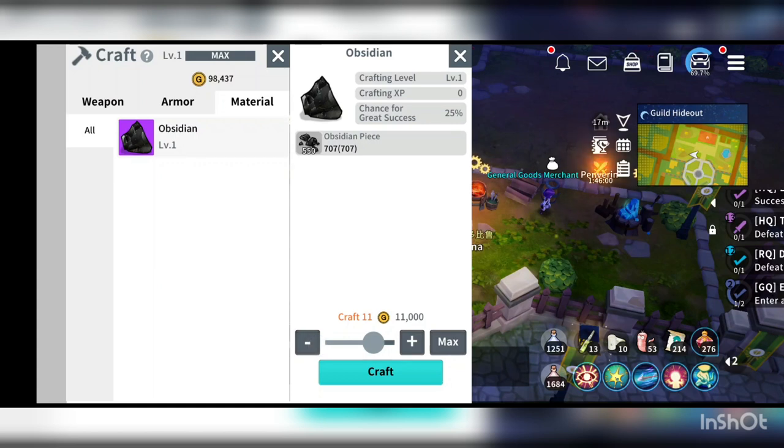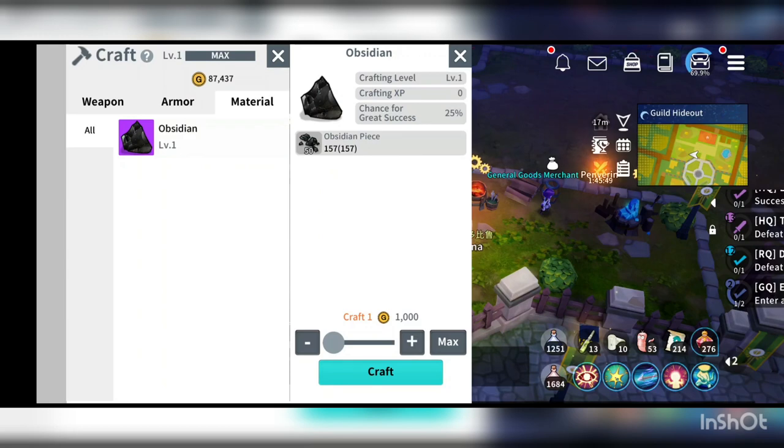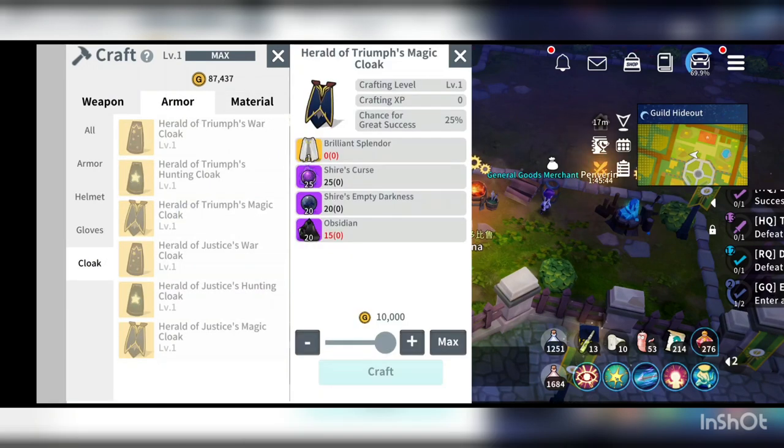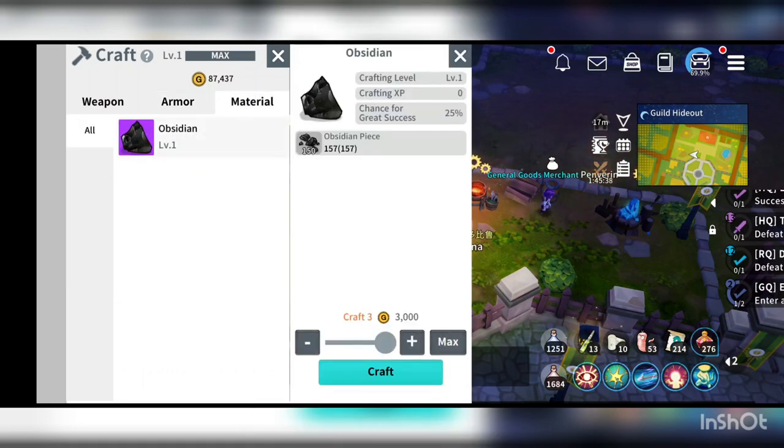What I will do is get success rate first before getting the whole piece. Let me trigger the success. Plus 2 is good. I need 15 more pieces — it's actually not enough, 15 more.